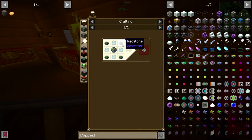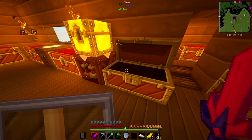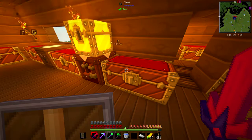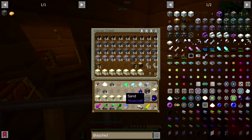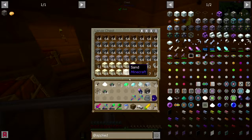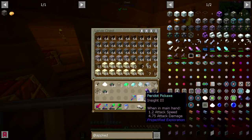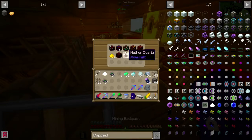Welcome back. Getting some basic Applied Energistics storage started. I want to make sure I have everything on me. I don't think I'm going to need quite that much redstone on me, I want to have plenty. Let's ditch this sand in here for now. I got stuff in my mining backpack, completely forgot. What's in there? Nether things.